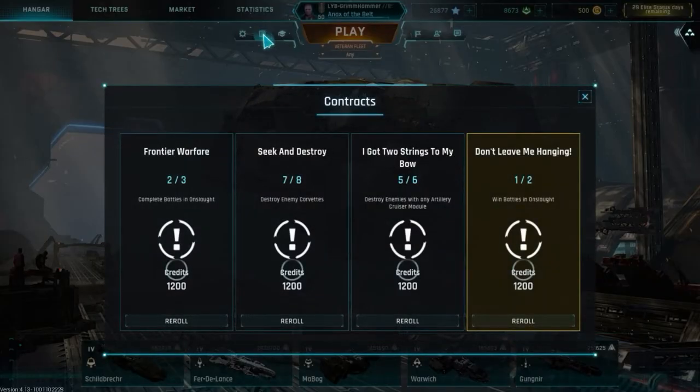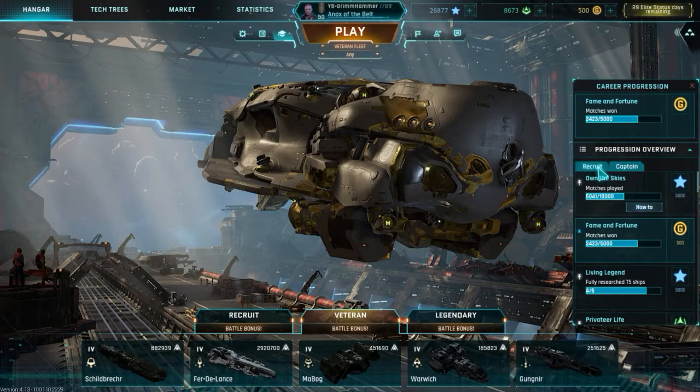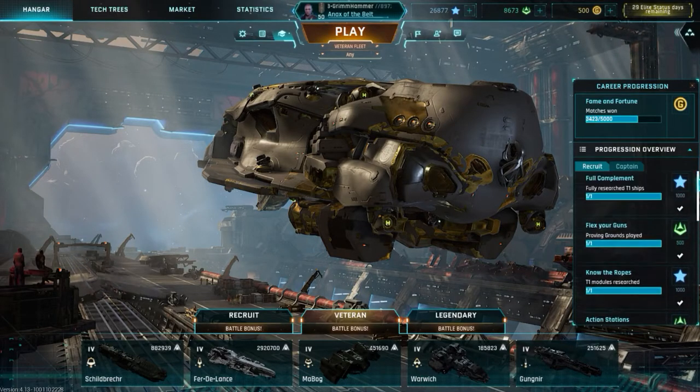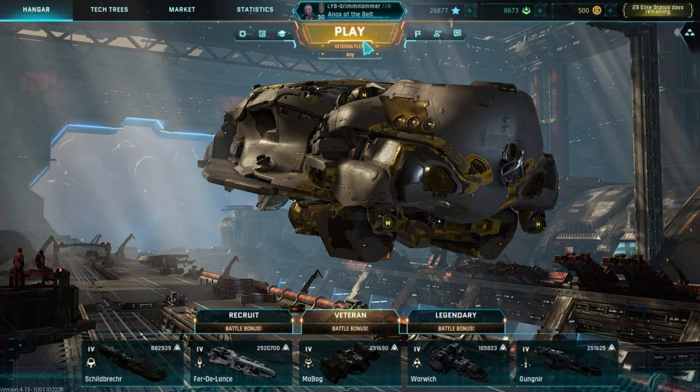After that we've got contracts — once you complete these they'll automatically pop up in the game and you'll be able to accept the payment for them. After 24 hours they'll recycle. If you have elite status you get four contracts instead of three. Next we'll look at career progression — that'll bring up the career progression menu. As you complete these you'll get different rewards such as credits, free XP, and some of them will even give you GP, which is the premium currency of the game.